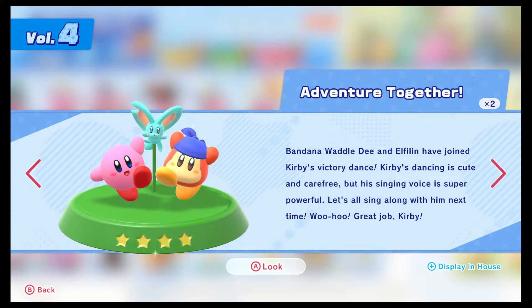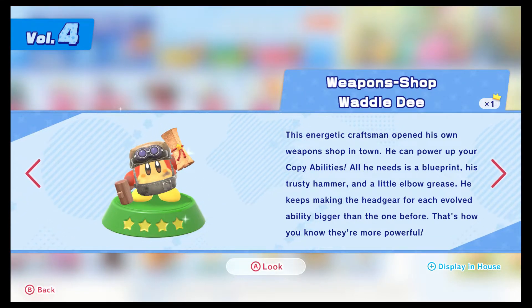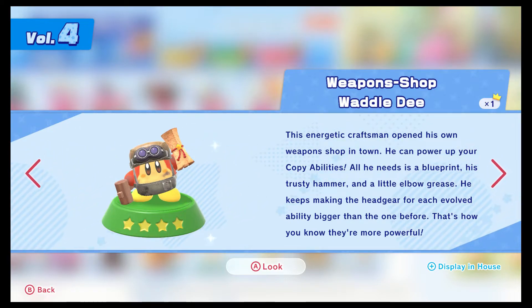We can adventure together - Bandana Waddle Dee and Elfman have joined Kirby's Victory Dance. It's a shame I didn't really get to show off Bandana and Waddle Dee at all - just don't have extra controllers lying around. They're really pushing Elfman - it makes me wonder if they'll bring him back. The Rare Stone Master is for getting all the Treasure Roads - hey, congrats for doing all that stuff. Up in Shop as well, I think we also went over when we got the Morpho Knight Sword.